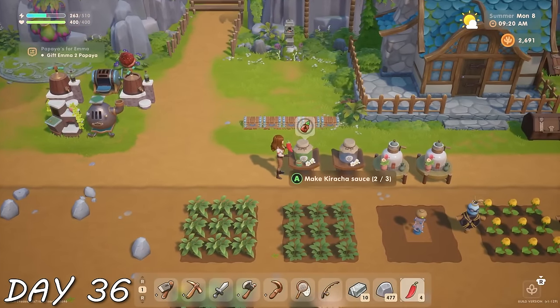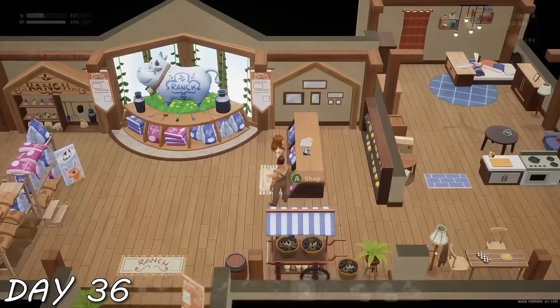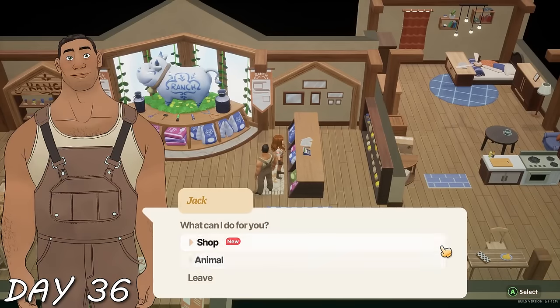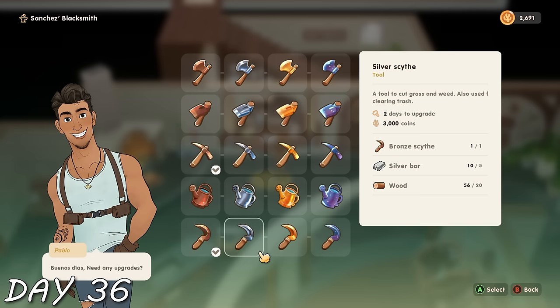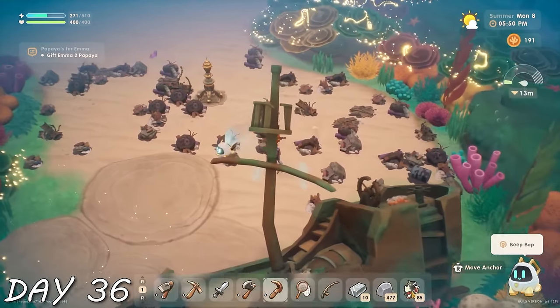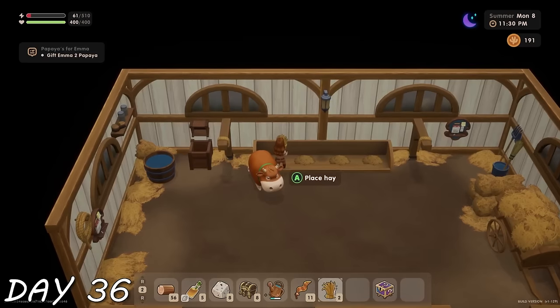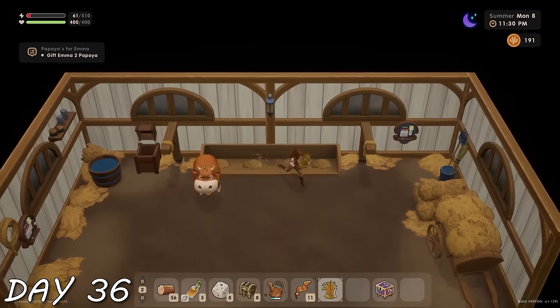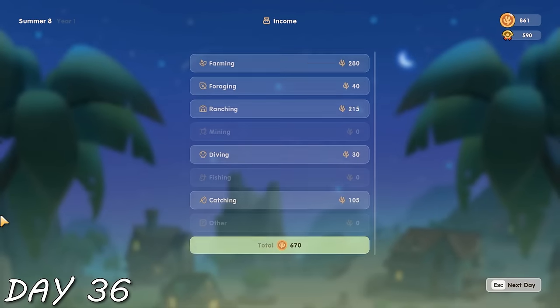Day 36 — I made caracha sauce for the first time and got a cow named Rosemary. Of course I had to get a pail to milk her as well. I was really leveling up my artisan goods and ranching skills. I also upgraded my scythe and celebrated my new bronze scythe by diving. I healed a lot of coral before it was time to call it a day and visit my brand new cow, make sure she had food and that I was actually farming.